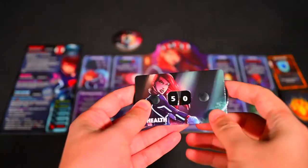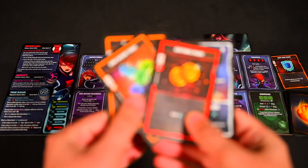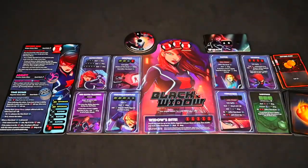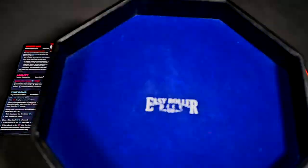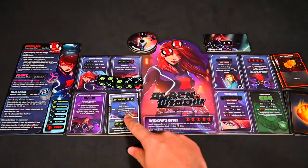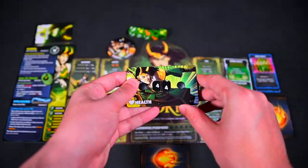Your opponent's turn covers: upkeep phase, where they resolve any status effects or passive abilities; income phase, where they increase their combat points by 1 and draw a card; main phase 1; offensive roll; your defensive roll; main phase 2; and discard phase.